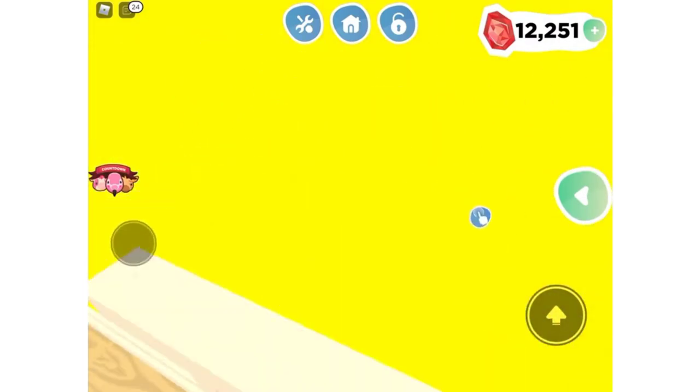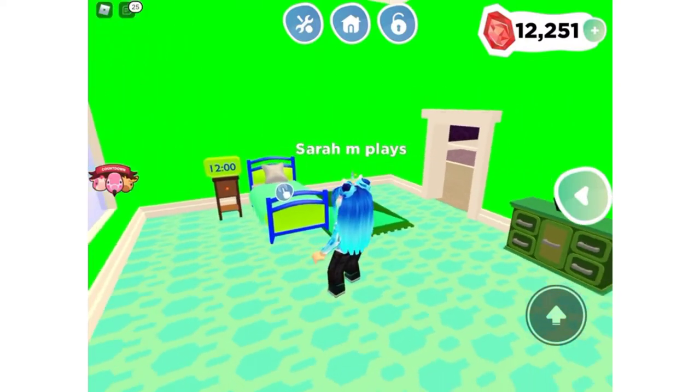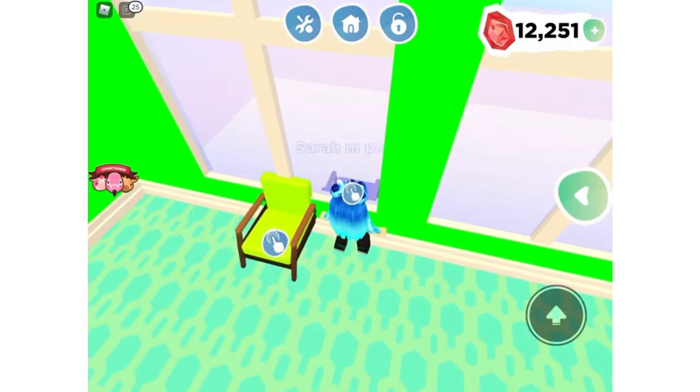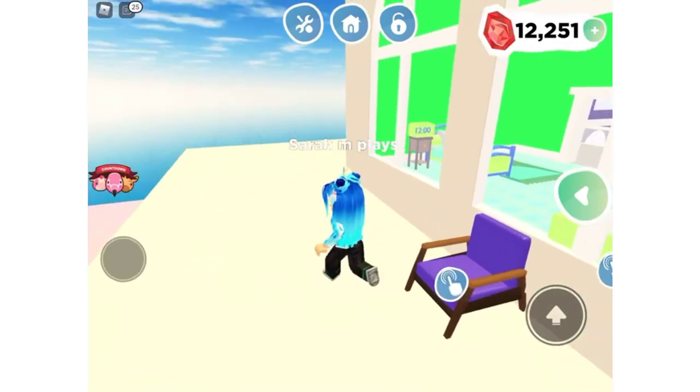And here is Jacob's room — his favorite color is green, so I made it green. Then there's a request to come to Adopt Me and show how hard they've been working.